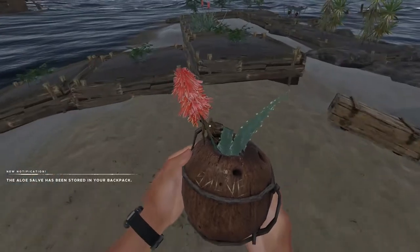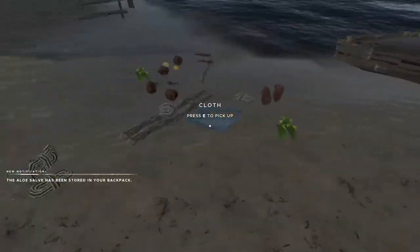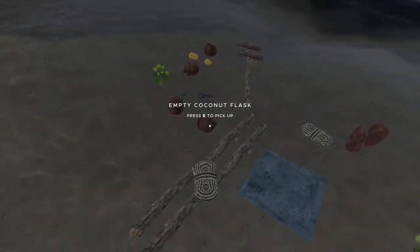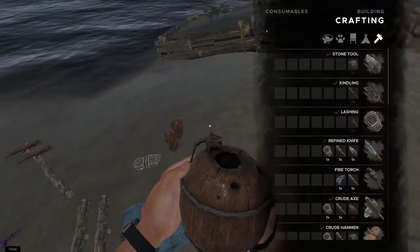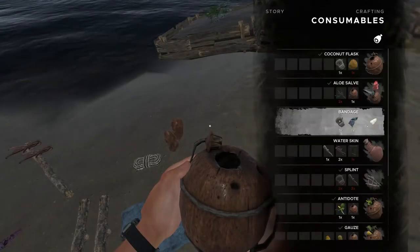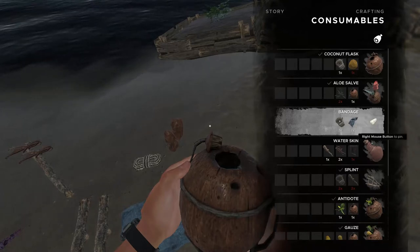The aloslava is two aloe plants and then the empty coconut flask. We'll grab another empty coconut flask, go back to consumables, and the second one is gonna be the antidote.